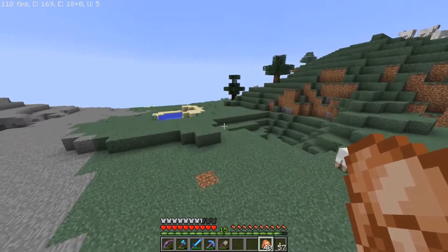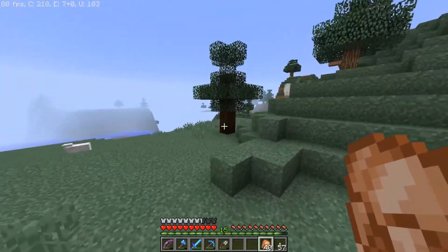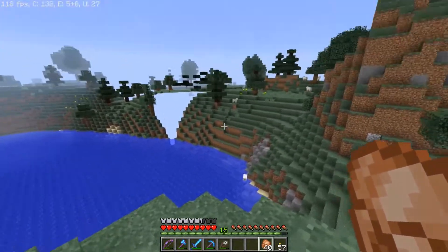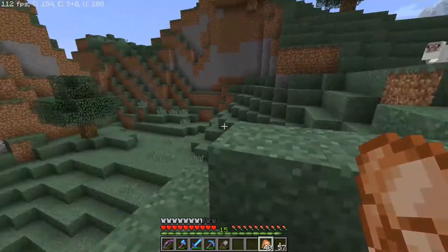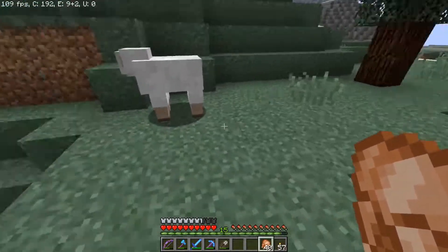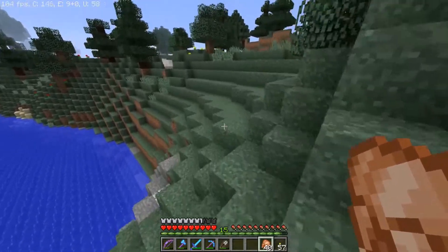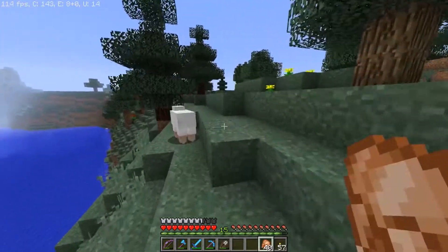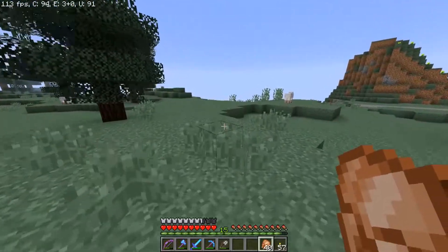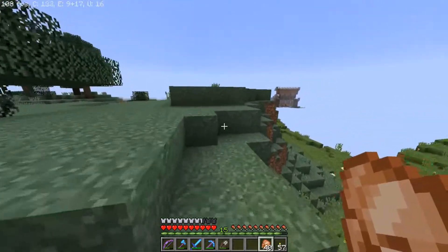I'm thinking the path to the castle is going to come from over this direction — it's the easiest way. I could do a bridge or a path that wraps around and goes down here. We'll have to see. Let's head over to Blue Cheese and Taco Town — that's what the shop district is called now. Just deal with it.